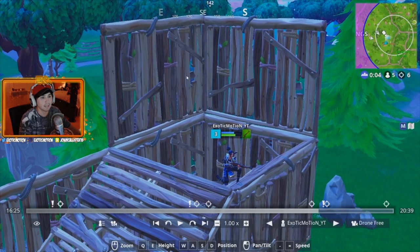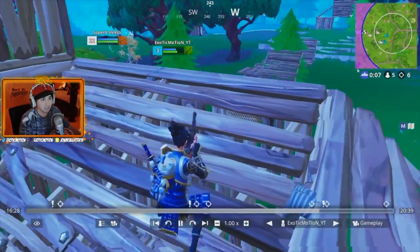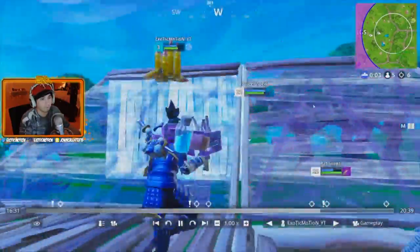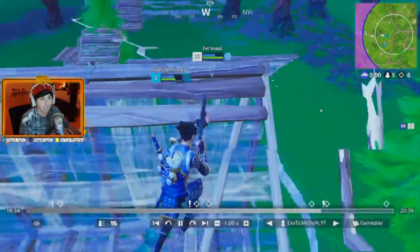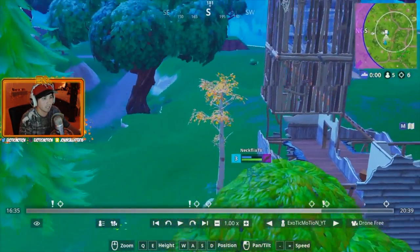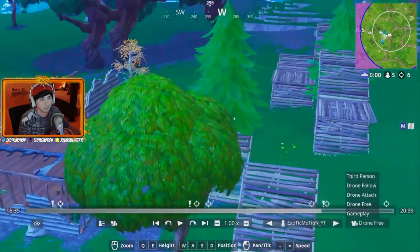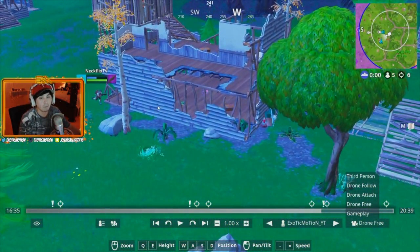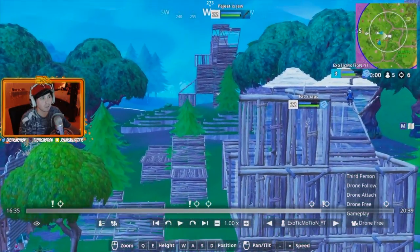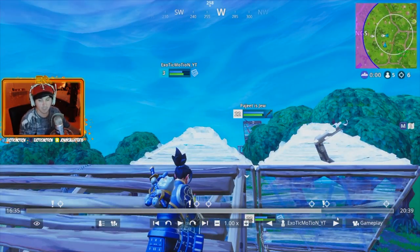I had two walls protecting my backside, so the RPG explosion damage would have hit me. I decided to put up stairs to eat the RPG damage. He shot it - I saw it going above my head and had my stairs absorb the damage. My teammate Netflix ends up getting knocked - it's now a 1v3. Being split up isn't too bad though - we're close enough to help each other but split enough that not all three are focusing me.